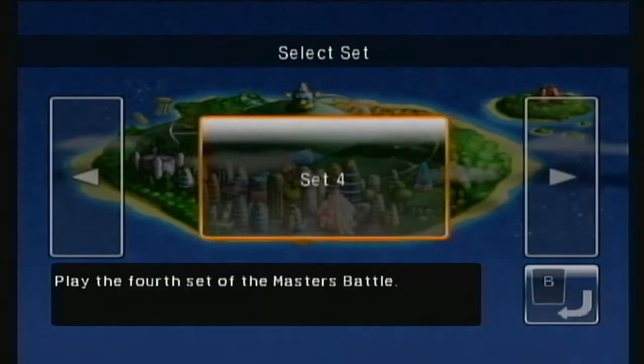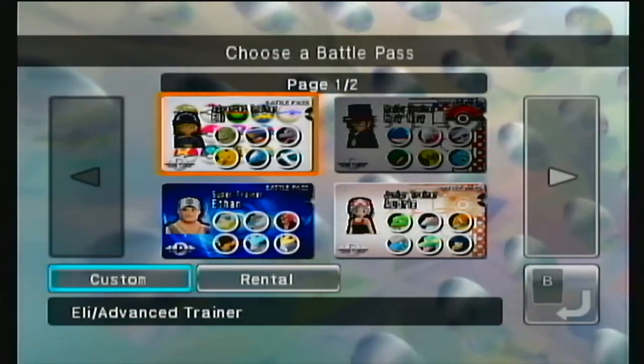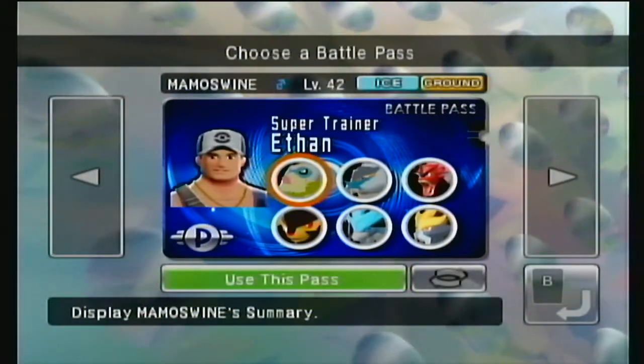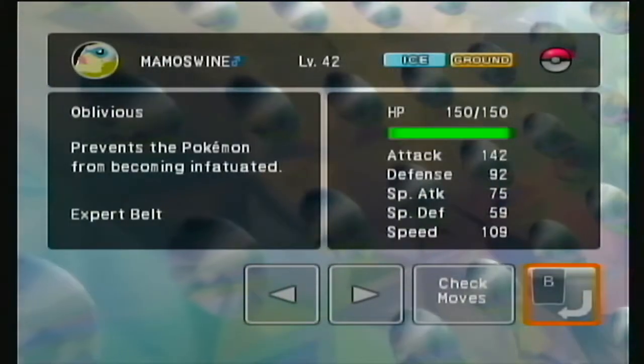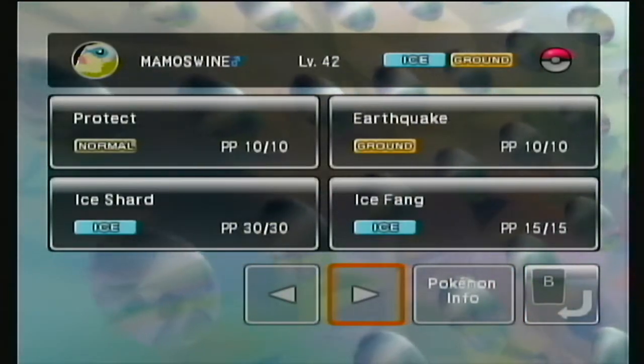We're just going to hop right into it. I'll give a little bit of a rundown on our team today — we're going to be using a different team than from part one. Today we're going to be using our shiny team, which I'll go ahead and show everyone. We've got a Mamoswine here with an Expert Belt, with Protect, Earthquake, Ice Fang, and Ice Shard.